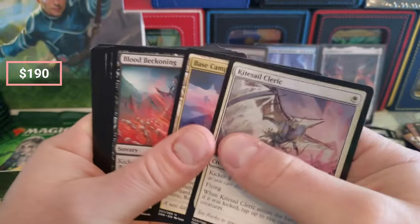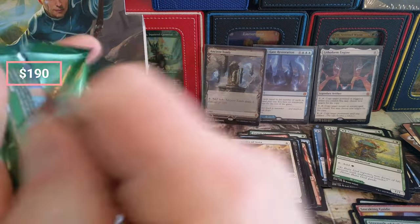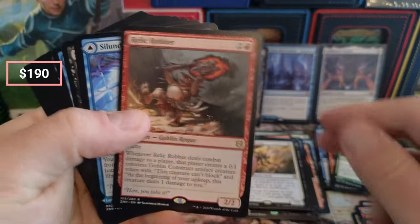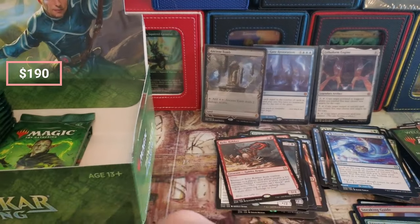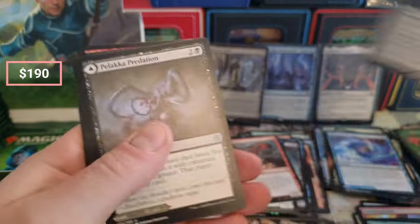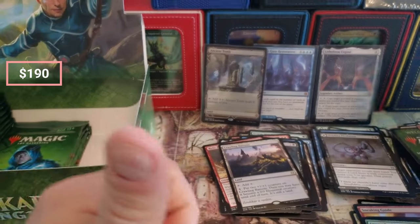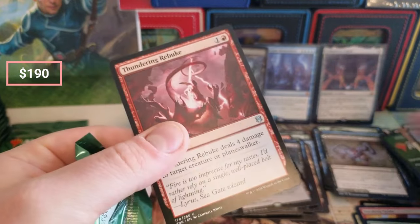Archpriest, Tangled Base Camp. Robber okay. Ancient Tomb — oh my god. Oh foil — mao mao mao mao — losing it boy, that's a beauty too. That's a beauty too.